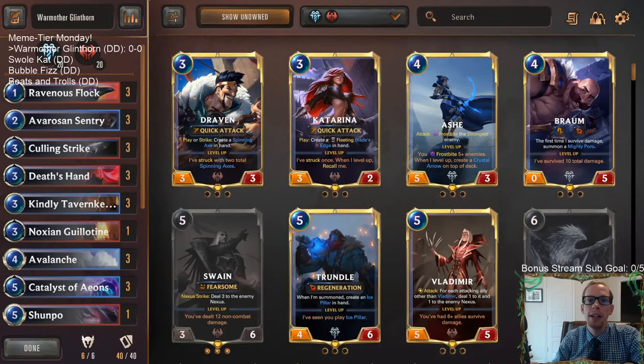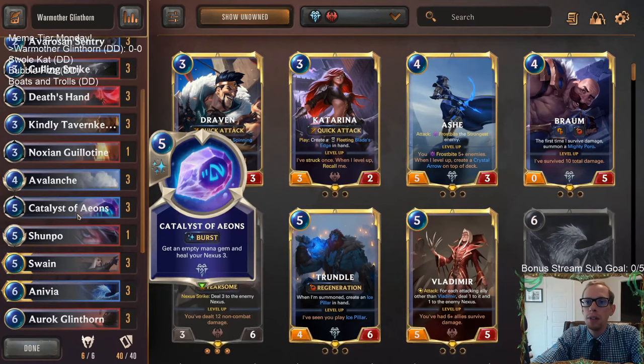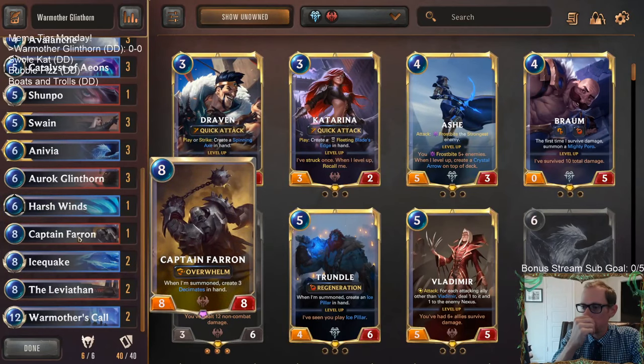Welcome everybody on Twitch chat and YouTube for some more Meme Tier Monday. We're going to kick off with a deck we have played before: War Mother Glinthorn. We have an Auroch Glinthorn, Anivia, Swain deck with War Mother's Call. We're going to be ramping into War Mother's Call using Catalyst of Aeons mostly, and we have sweepers like Avalanche and Ice Quake. War Mother's Call putting in all these cards is going to be awesome - like Captain Farron has a summon ability, so if we get him from War Mother's Call we'll get three Decimates in hand.